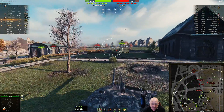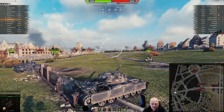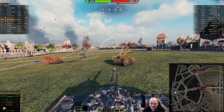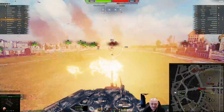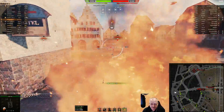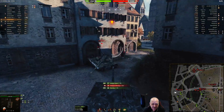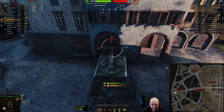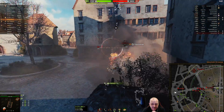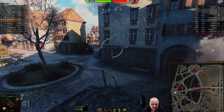Immediately I get spotted and I think this probably isn't going to go well - we hadn't had very good games all night, the teams were just melting. I throw a shot down there, get spotted again, and then all of a sudden I see this T92. I give him a little ram and a shot, pin him up here, wait for my gun to reload. He bounces a shot and I shoot him after crushing him. Too bad for the T92.